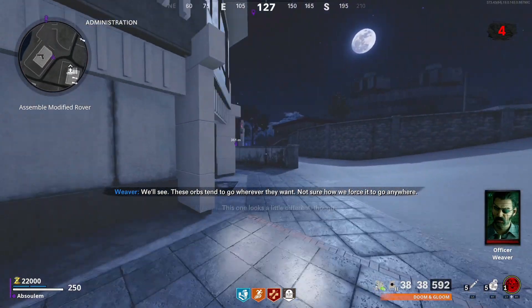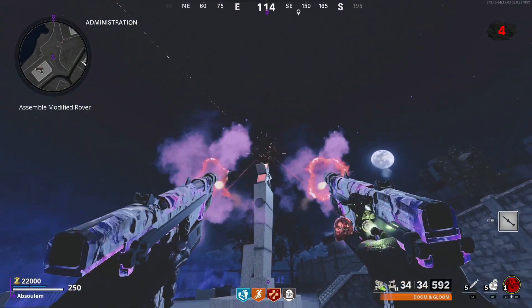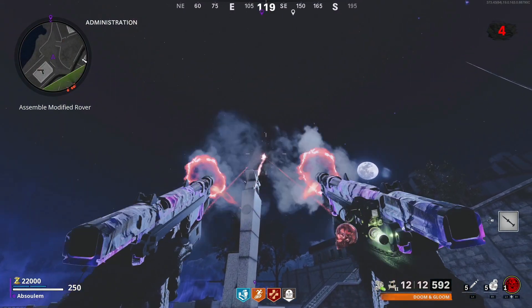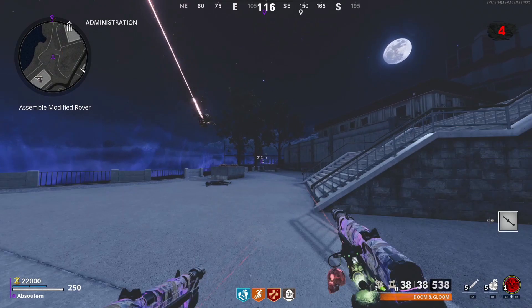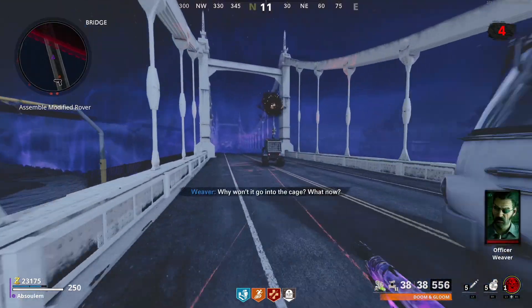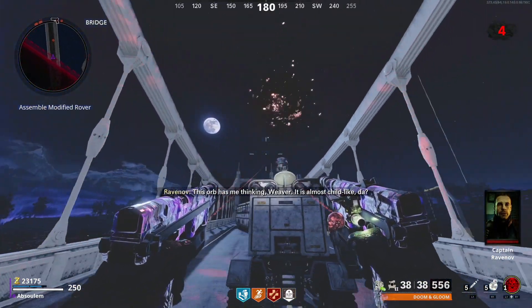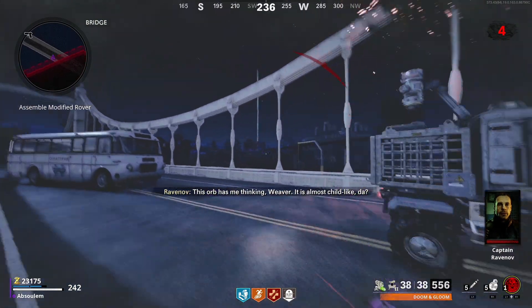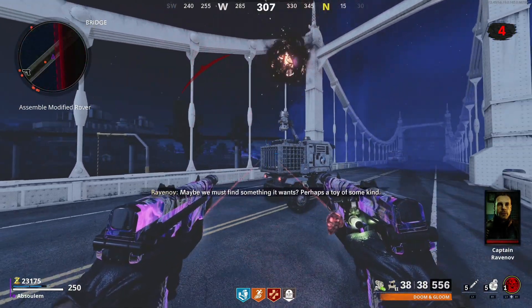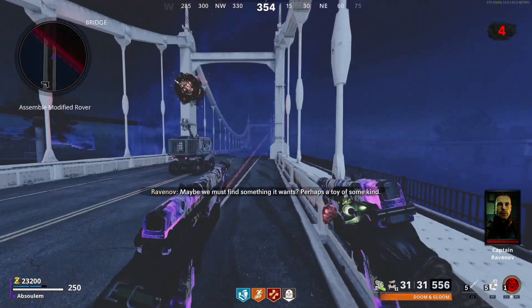It's going to take about two to three different shots to get it to the bridge depending on where you're at. Whenever it stops, shoot it while facing the bridge and it'll keep teleporting. If you've done it correctly it should stop on top of the rover that is on the bridge, and then you know you're on to the next step. But we're not quite done — in order to get the orb into the rover we actually have to find the blue bunny from the mystery box.